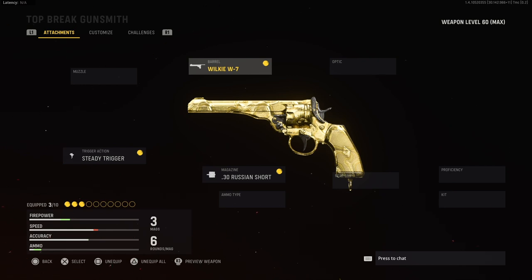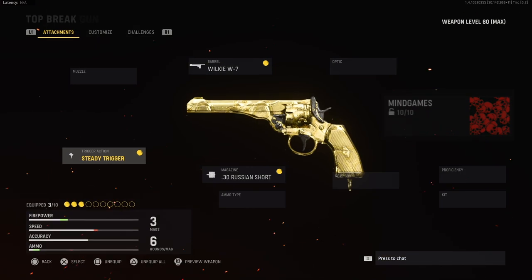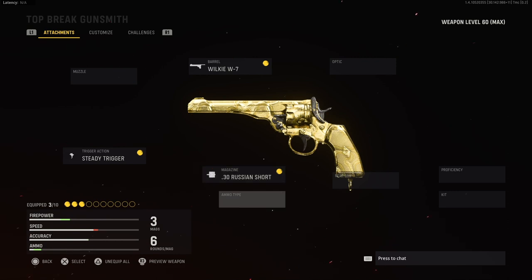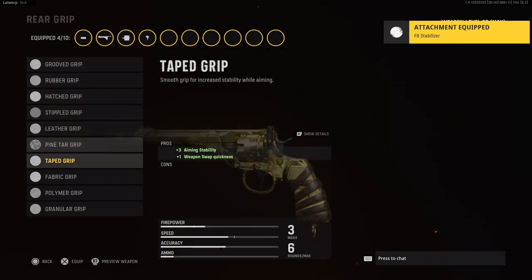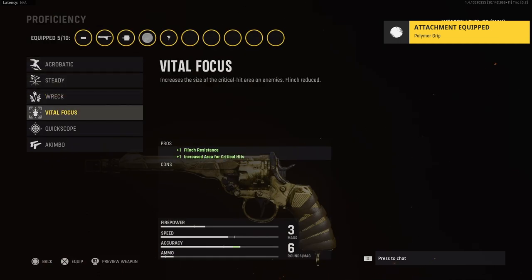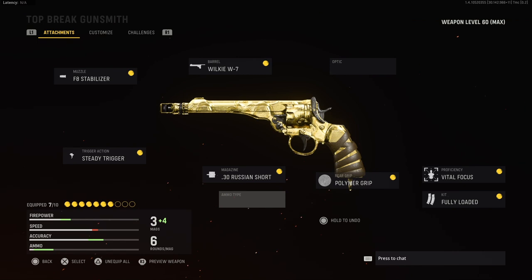I have a good setup for you to get past this and make it a one-shot killer again — it's a fire setup, hint hint. For the mind games camo, you're going to need the Russian 30 short, the Wilkie 7 barrel, and the steady trigger. To make this class fire and a one-shot killer, add the F8 stabilizer, the polymer grip, and the vital focus — that's going to increase your critical hit, you need that. Also grab fully loaded so you have the most ammo possible.